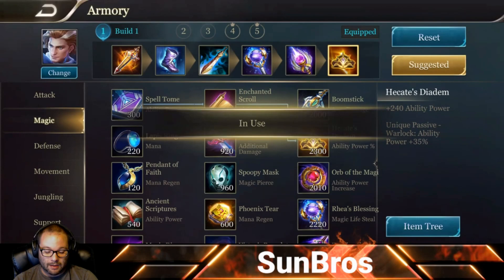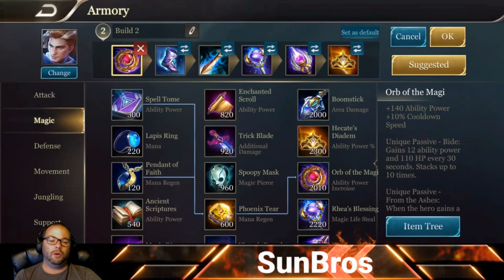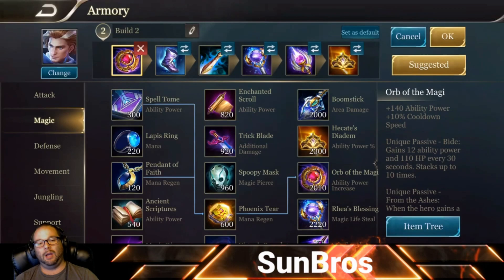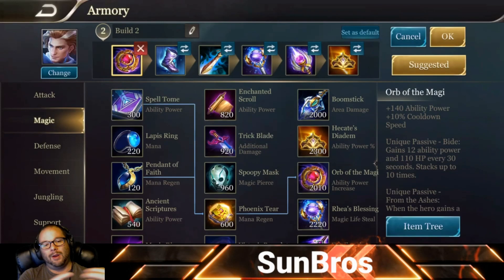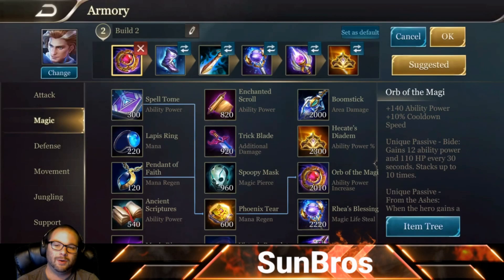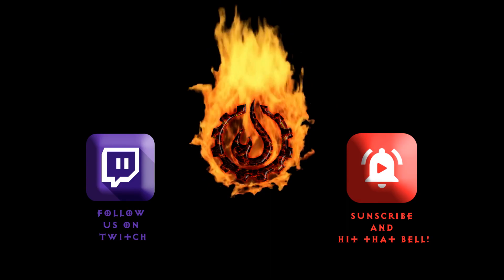For the lane build, switch Loki's Curse out for Orb of the Magi. That's Darcy's build — incredible damage, 40% cooldown reduction, and survival ability from Rhea's Blessing with its massive shield below 40% health and 35% magic lifesteal to keep your health topped up constantly. I hope you guys enjoyed it. We're going to be coming out with daily videos from now on, so keep an eye on the Sun Bros channel for all the latest build videos, coaching videos, and more. Thank you for watching, and until next time!